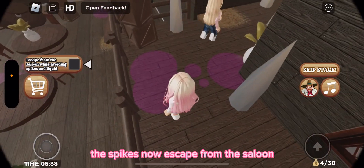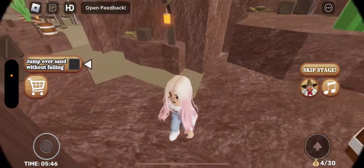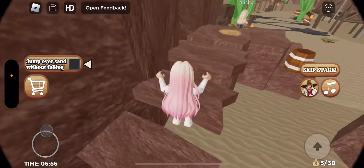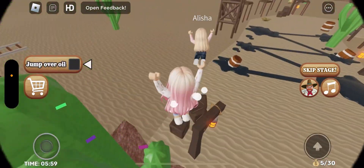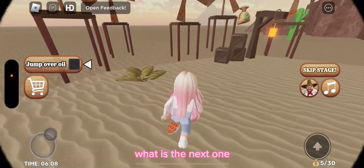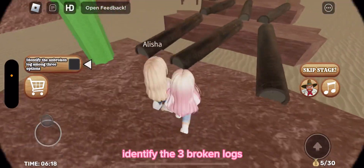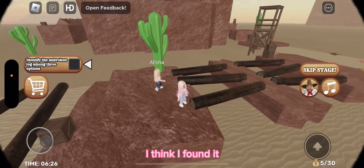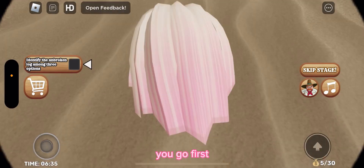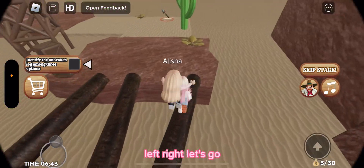Now escape from the saloon while avoiding spikes and liquid. Jump over the sand without falling — don't fall, we're doing so good! Jump over oil — we have to go down to the oil. Jump over the large logs, don't touch them. Identify the three broken logs — I found it! It's left. Left, right — left, right, let's go!